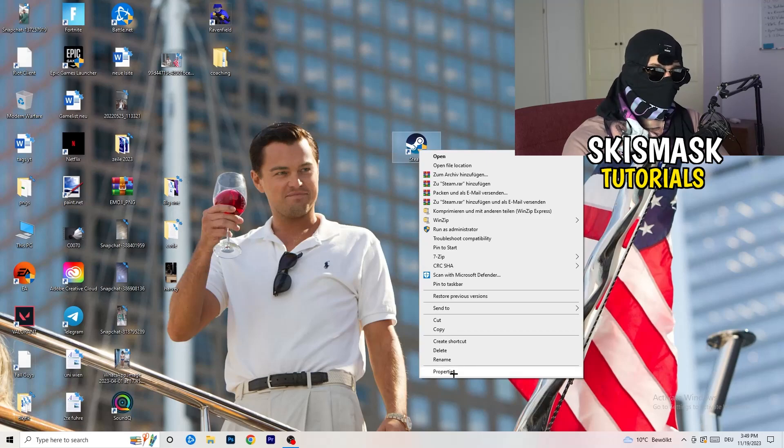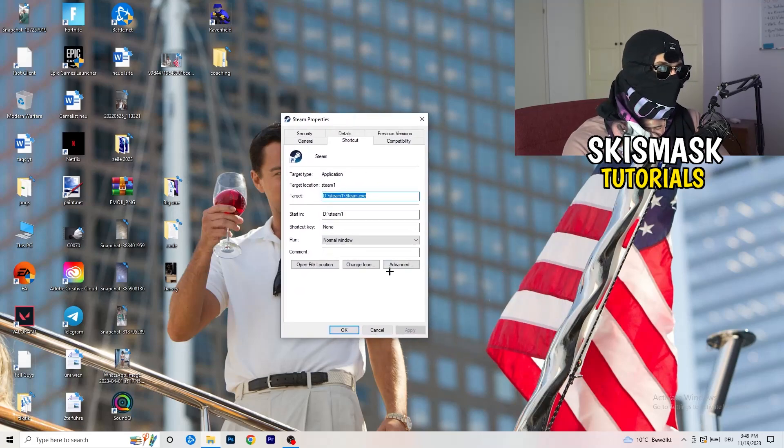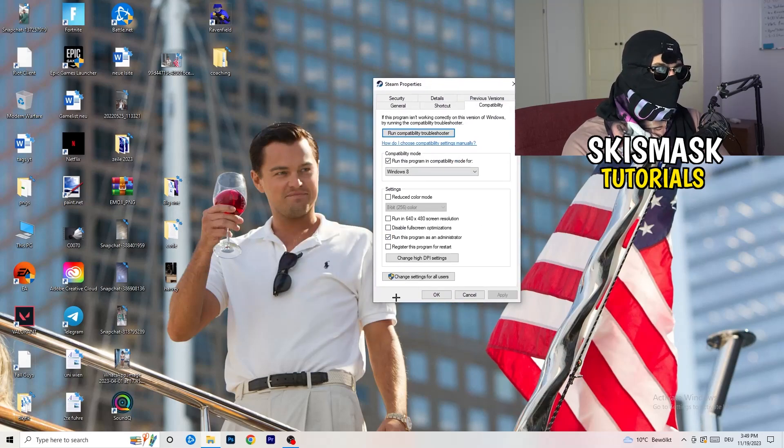Go to the properties tab and click on compatibility. I want you to copy my settings: enable run this program in compatibility mode for Windows 8, disable reduce color mode, disable run in 640 by 480, disable full screen optimizations, enable run this program as an administrator, and disable register this program for restart. Afterwards click apply and OK.